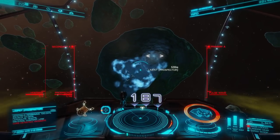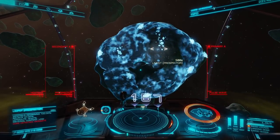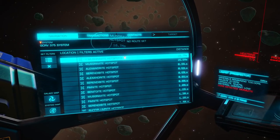But if you want to be sure it's a core, just look for fractures on the surface. I see quite a few of them before my prospector went off.